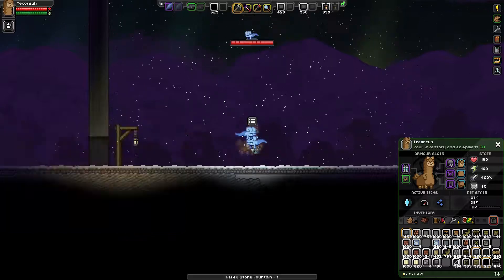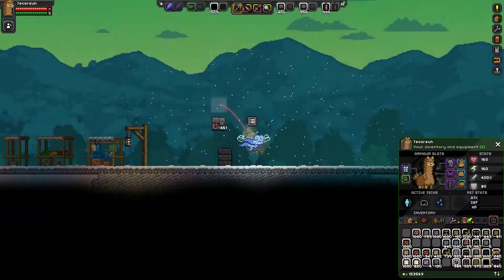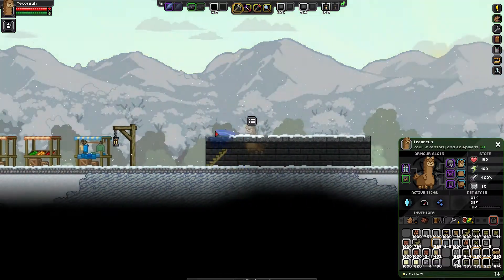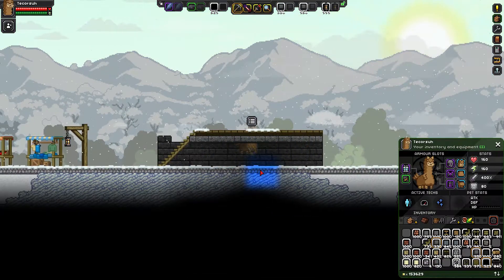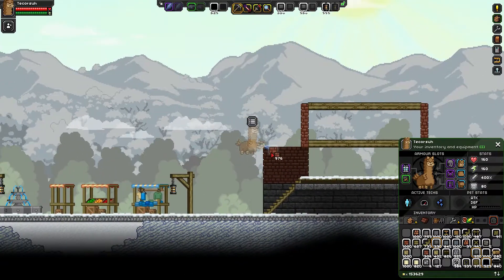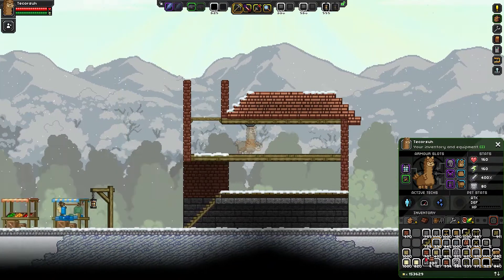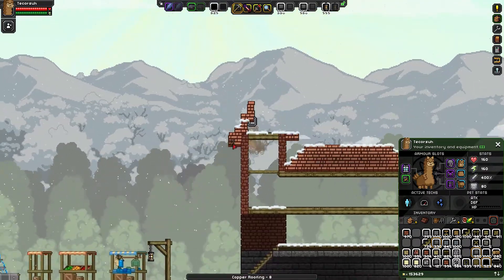I've also put in another market on this side of the build. I kind of felt it was an appropriate buffer, like I said the last time I talked about the market. And this is going to be the last Victorian Gothic style house that I build.